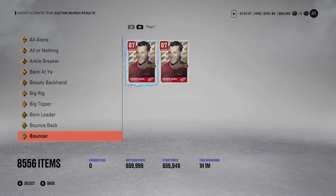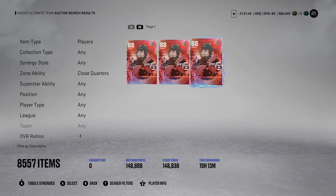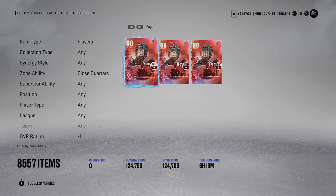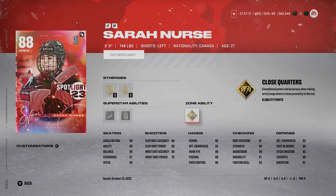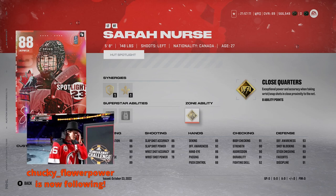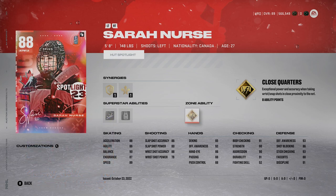Next up is Close Quarters. Not many people have Gold Close Quarters, but if you have someone with Silver or Gold Close Quarters, I'd use it. Close Quarters is pretty broken - it's been one of the most broken abilities the last two years, in NHL 22 and 23. It costs 8 ability points for the Gold edition. It's exceptional power and accuracy when taking wrist and snap shots in close proximity to the net. If you like to shoot close in front of the net and shoot for rebounds, it'll help your shot power and accuracy a lot. Gold Close Quarters is good - I always found it to be broken. Sarah Nurse, yeah I know she's 5-star, but with Gold Close Quarters she could be a pretty underrated card.